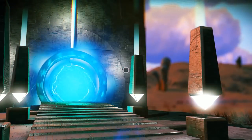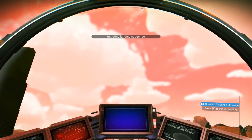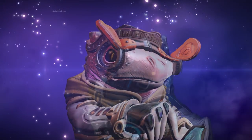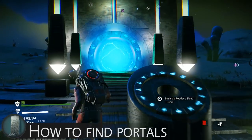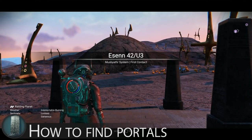How to find portals isn't the most obvious thing, so here's a concise yet detailed explanation of how to do so and everything involved. Portals are singular per planet and are quick and easy to find — just a few steps that with preparation will take you just a few minutes.